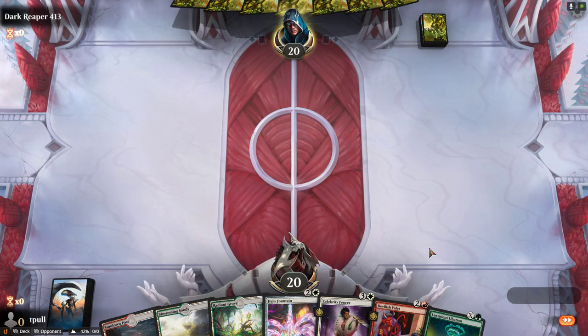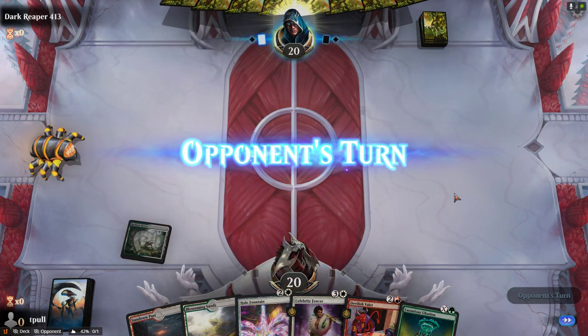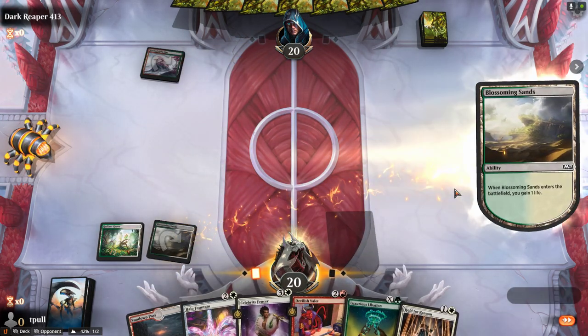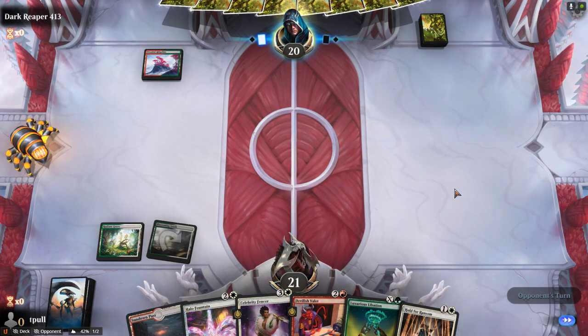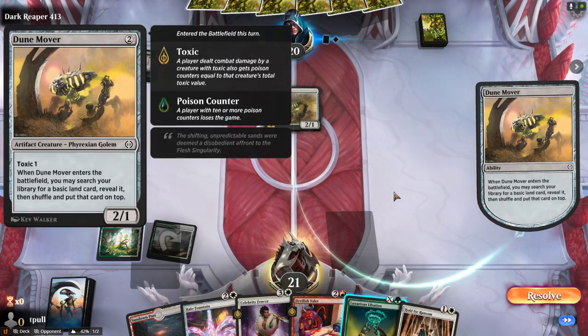Partly because most of it is based on the shell of the pre-made deck called Strength in Numbers, which is green and white only. I put in four copies of Devilish Valet, took out the Gathering Throng cards, and really not much else. There are maybe two copies of Jet Mirror in here too. And if I had Ginny Faye I would have put her in there, but I don't have Ginny Faye.